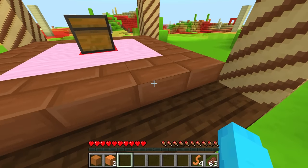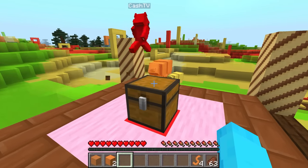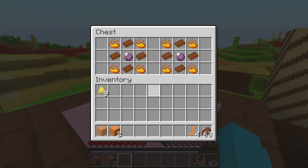Are these chocolate bricks and wafer blocks too? Gummy bears! Oh no, get out of here, gummy bears! Let's check what's in here. Whoa — blaze powder, milk chocolate, and a chorus fruit. What do we do with that? It appears to be in a crafting recipe.